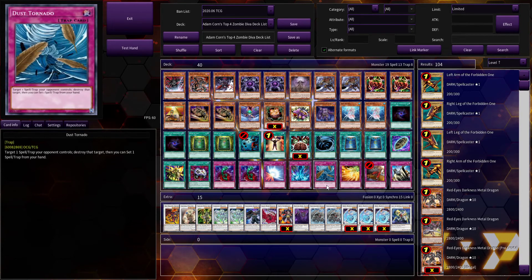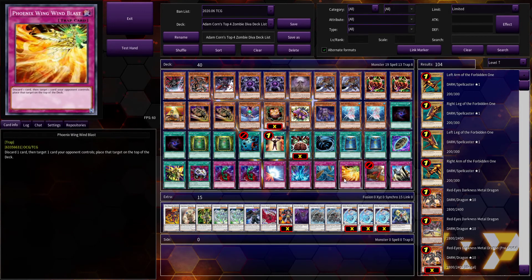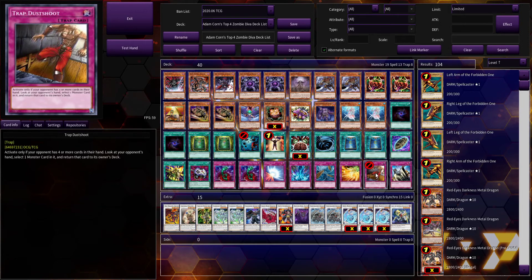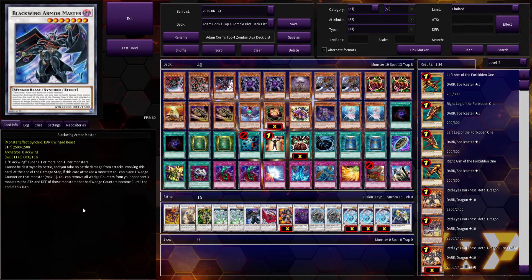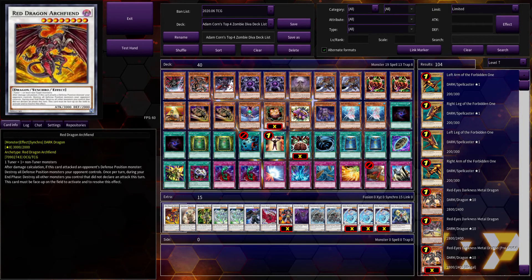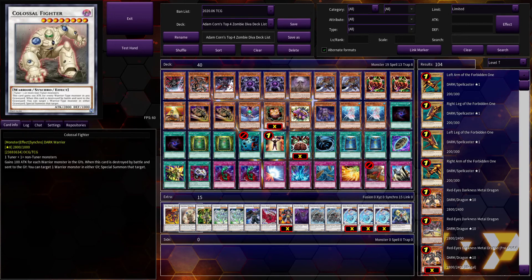Phoenix Wing Wind Blast was pretty good. Trap Dust Shoot — being able to snipe cards out of your opponent's hand was pretty strong. It was a real threat back in the day because taking a crucial control piece on turn one was really good. Solemn Judgment has always been a good card — I don't think this card will ever really be power-crept because the ability to just negate anything is pretty good. It might not see play sometimes, but that's not necessarily being power-crept.